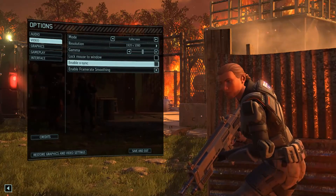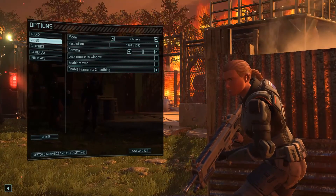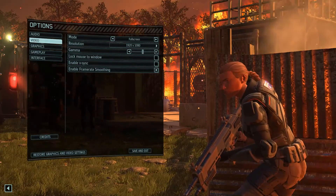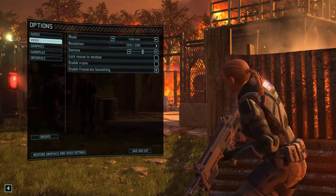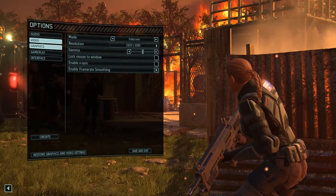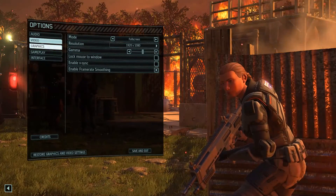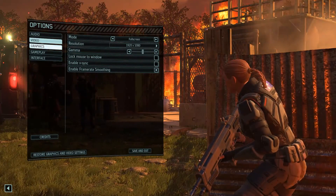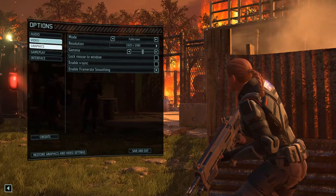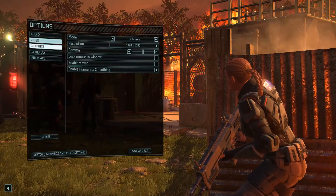I don't know if VSync is worth turning on or off because it seems to lock the framerate anyway. Right now it seems to be a solid 58 FPS — it was at 60 a moment ago. I was told that it drops to 30 FPS during cinematic moments. I don't know why they always seem to think that for cinematics it has to be at 30. I guess not everyone has a monitor with a 60Hz refresh rate, but I think that kind of should be standard by now.